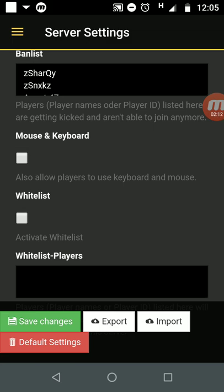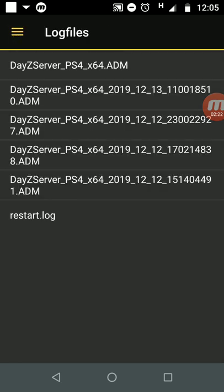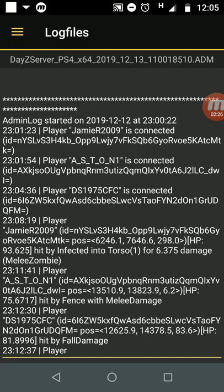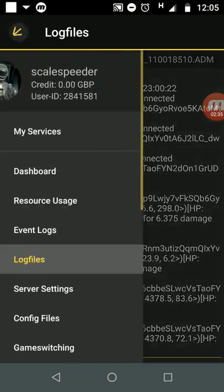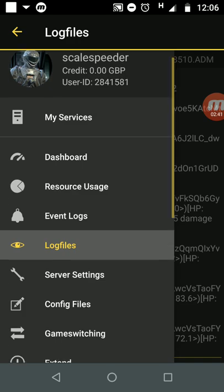One of the best ways to make sure you're getting it right is to go into your log files and open up a recent log. This shows you exactly what people's usernames are — what the server recognises their names as — so you can take them from there. If you had two tabs opened up in your browser, you could copy and paste this across as well.